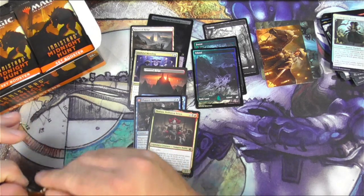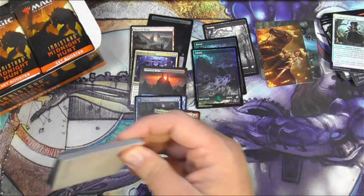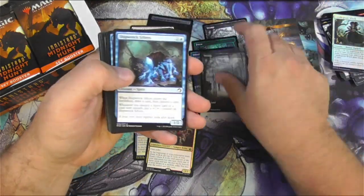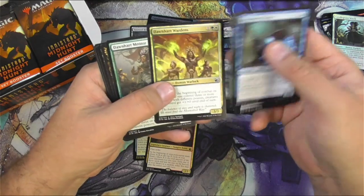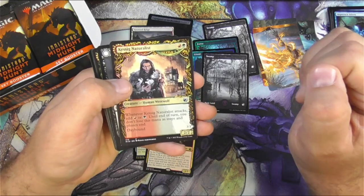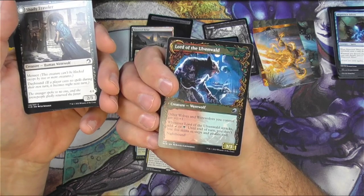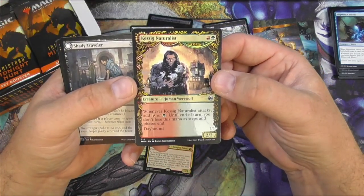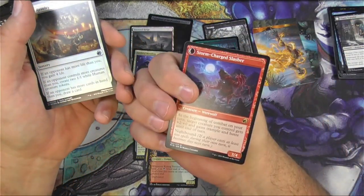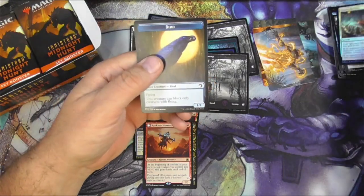We're just taking our time enjoying the flavor of this set. Love the Innistrad plane — obviously a lot of people do because we're back here for the third time. Can't go wrong with these kinds of tribes — they're very popular. Kessig Naturalist — going to be a staple for the Werewolf deck. The showcase version looks really cool. I might scan that one later too. Hound Tamer, Reckless Storm Tamer — this is a big turn three in the Werewolf deck already.